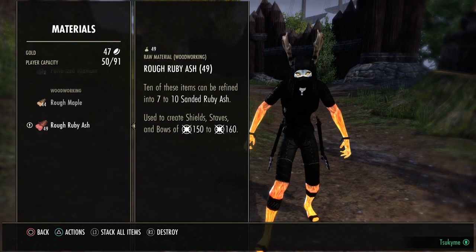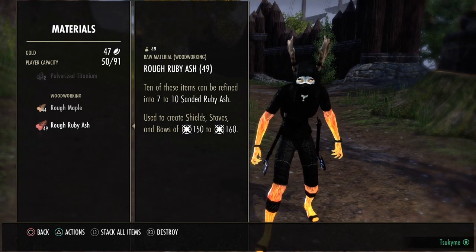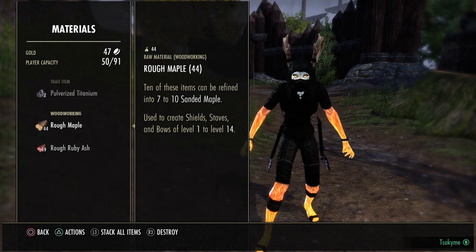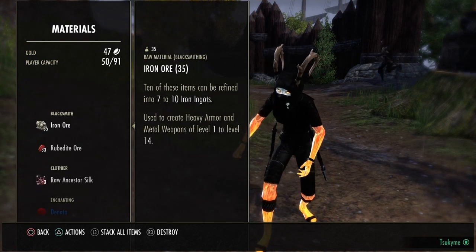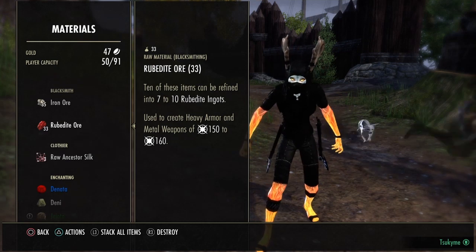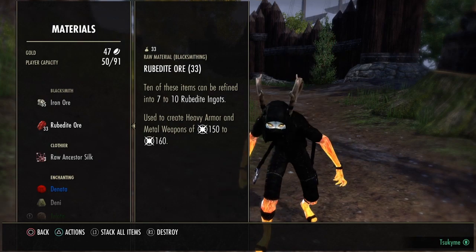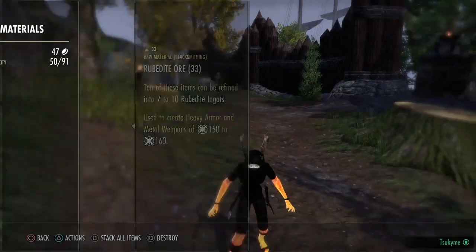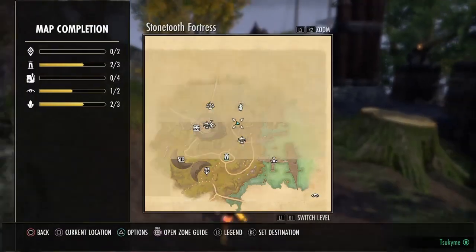Here on PS4 the best you can do is refine and get the temper for the ruby maple and the ruby ash. For the iron ore and rubidite ore, as the temper is going really cheap, you make more money if you sell the stack of the raw material itself. It took us about 4 minutes to do the full rotation.